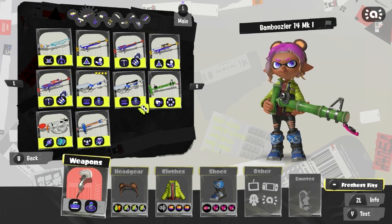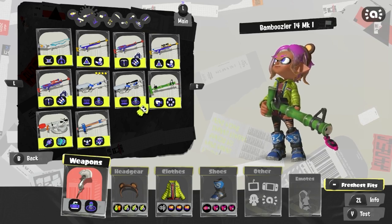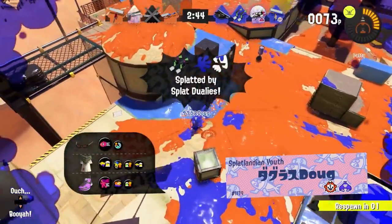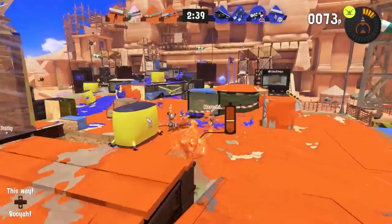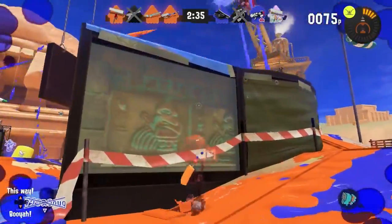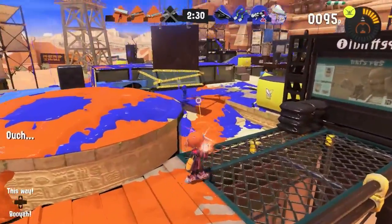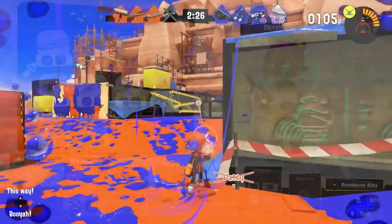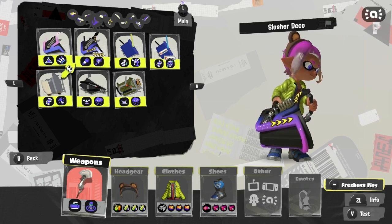For chargers, my opinion hasn't changed from my last video — the Squiffer is actually really good for Opening Gambit. While you could argue for the E-liter or Goo Tuber since Goo Tuber has Torpedo Missiles and the E-liter has Cooler, the Squiffer is still the better weapon because of how aggressive you can be with it. It's a very aggressive charger, and Point Sensor makes it great for supporting Gambit.